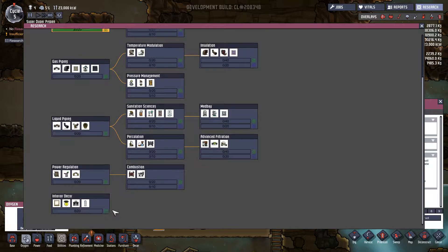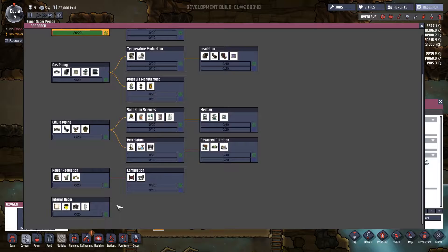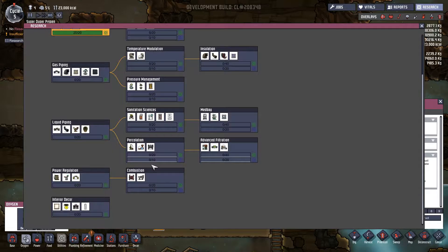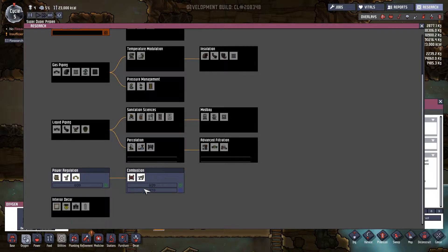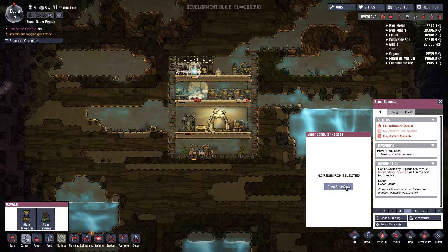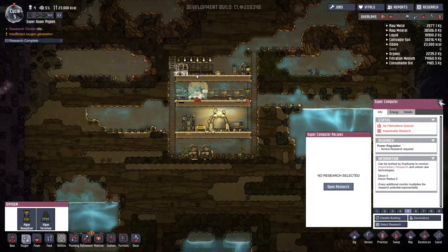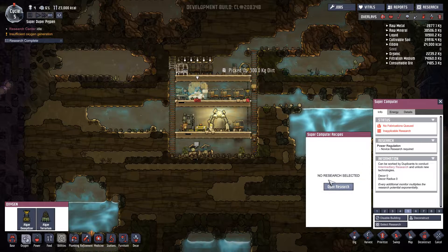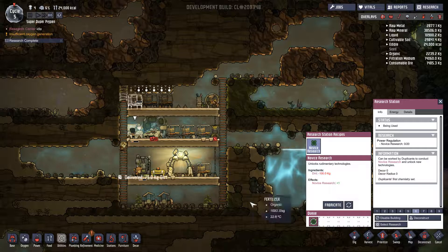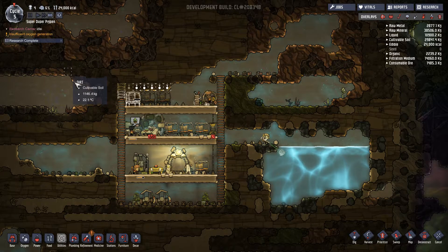Next thing we want to research — we can go for percolation and sanitation, or I think power is actually going to be the most important thing. Getting something like a coal generator early on, since we only have four colonists and I don't really plan on expanding anytime soon. I think that's actually a really good idea. Oh, there's no applicable research — that's why. I was trying to set up this thing for the supercomputer, but because we're still doing level one research, it doesn't let me.